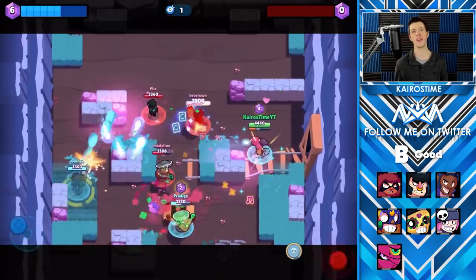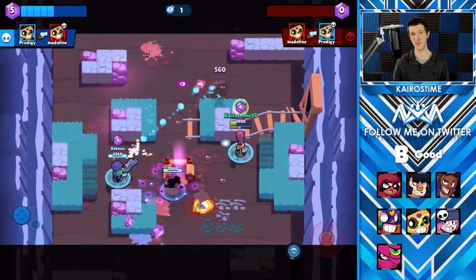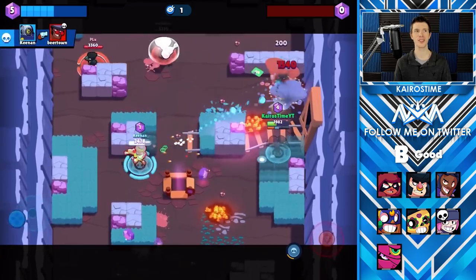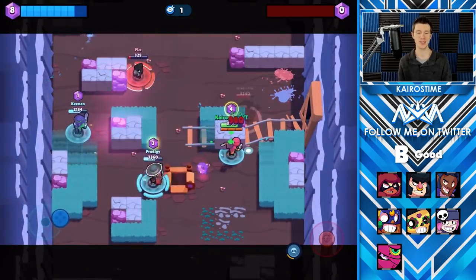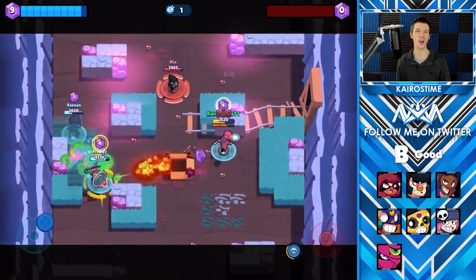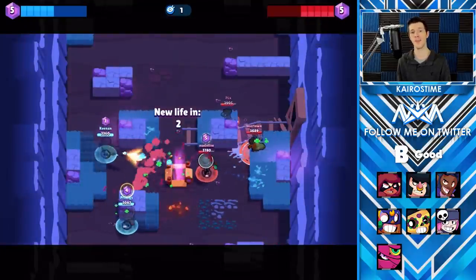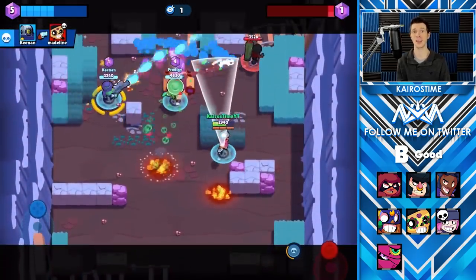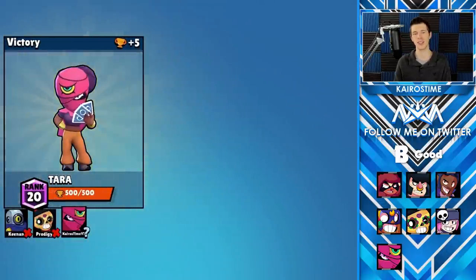Next we have Terra's star power, which makes it so that when she throws out her super, a shadow spawns with very fast movement speed. It has very low HP and does very little damage — it's faster than most brawlers. Mostly the star power is just a little bit annoying. It doesn't do very much damage and doesn't even charge up Terra's super again. It's annoying mostly to brawlers with low burst damage like Barley or Crow, and brawlers with low HP. The biggest use for it is to waste a couple of people's attacks and use it as a quick body block, but most of the time you can just ignore it.